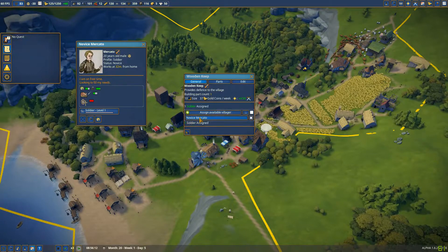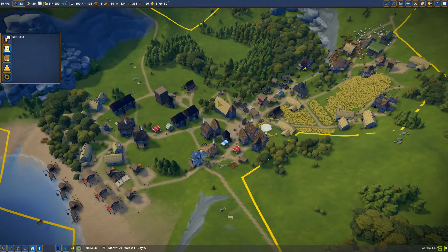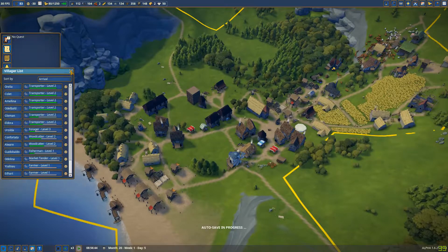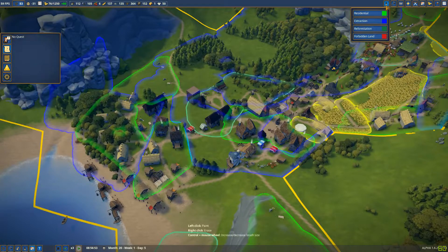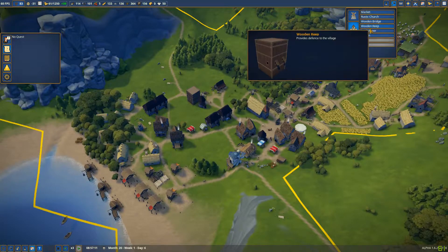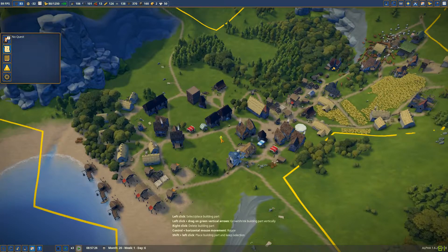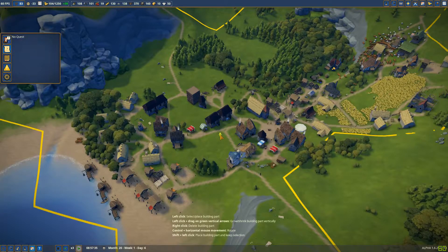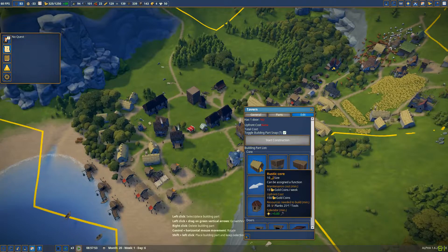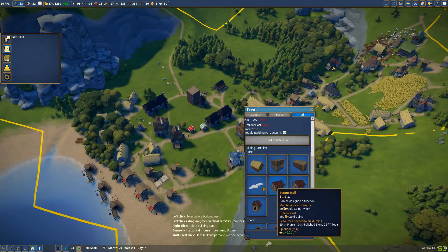So I was talking about the soldiers — I mean, I could send the guy into battle but he's untrained, so I haven't yet found out if there's anything I can do to train him. Rustic core, resources — splendor 5, splendor 2, splendor 5. Stone hall — let's do that one.